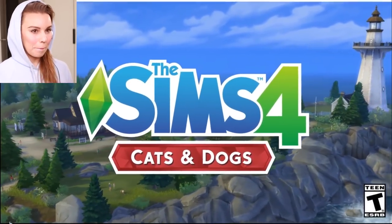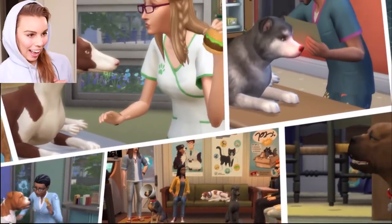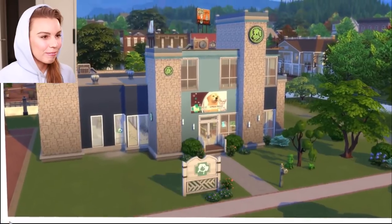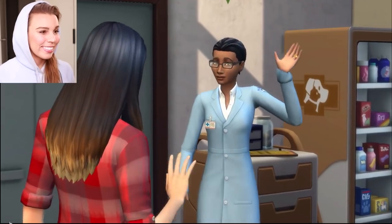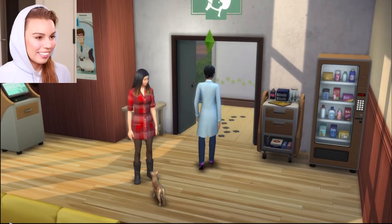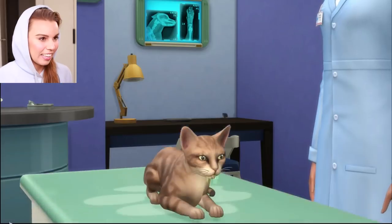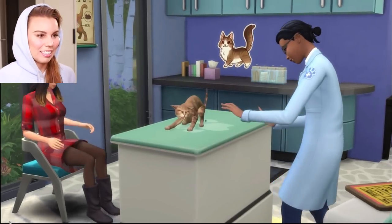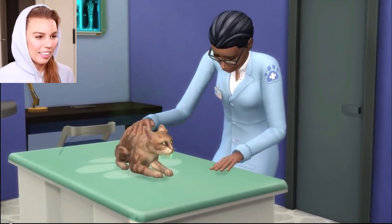The Sims 4 Cats and Dogs. Become a vet, build and run your very own clinic, and strive to keep Brindleton Bay's fluffiest patients healthy. Welcome to the Pretty Paw Paw Clinic. Noodles looks a bit under the weather. At the exam table, your Sim can diagnose a sickness and discover the proper treatment. An examination is stressful for pets - keep them calm to ensure a proper exam.